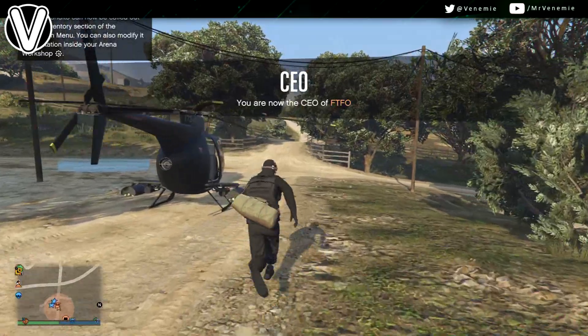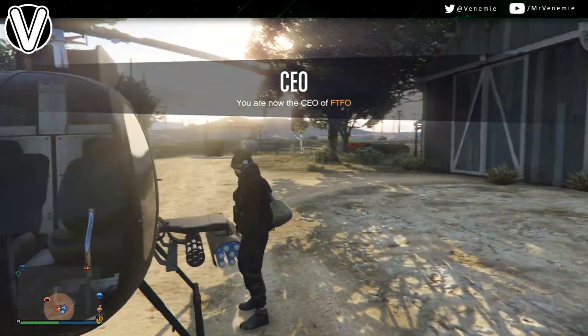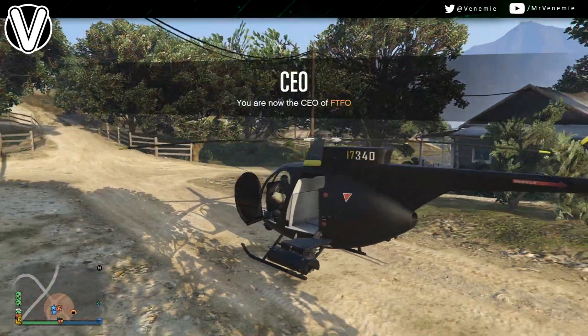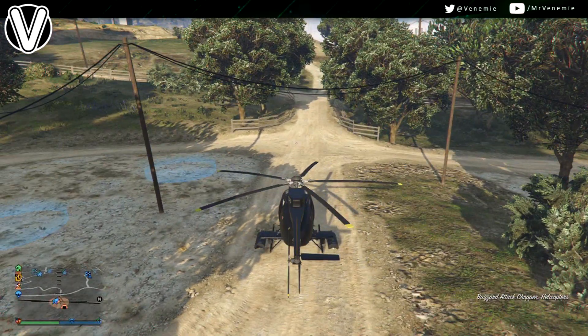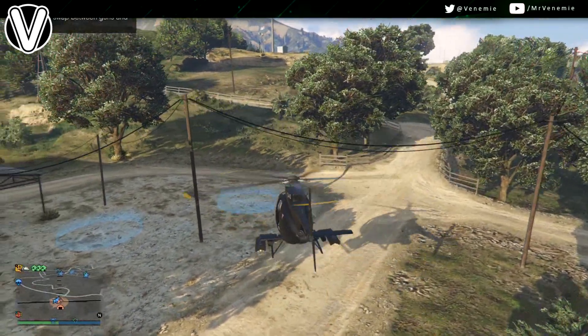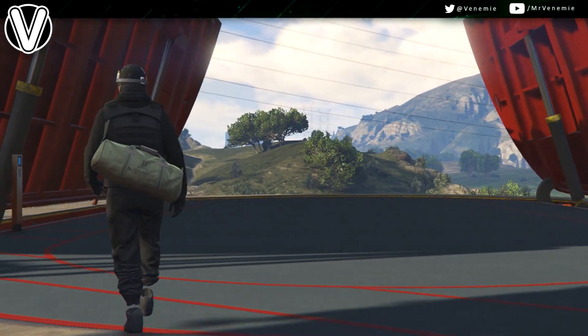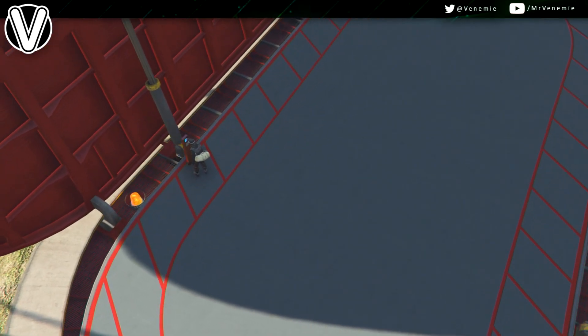You want to keep this strictly to civilian cars, Pegasus vehicles, CEO vehicles — anything like that strictly. If you call out any single personal vehicle throughout this entire process, it will mess up the glitch and you will have to start from the beginning again. So when you do get inside whatever vehicle you are using, make your way over to your facility.